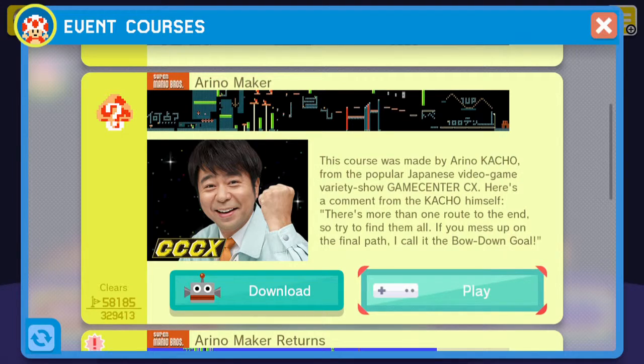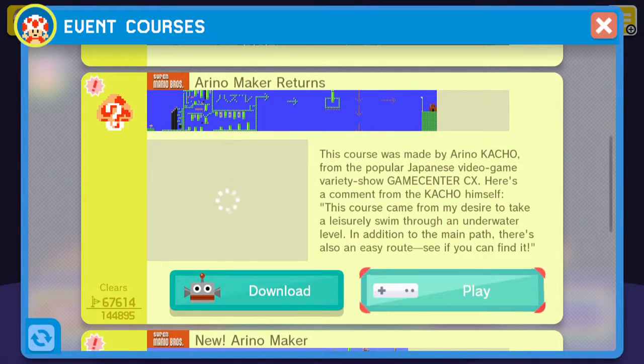I'm not gonna start all over again. Let's just skip that one. This course was made by Arino — some Game Center CX. And then it returns, another one, another Arino Maker. Who is this guy? I don't even know who this guy is. I just remember seeing it back when Mario Maker wasn't out.